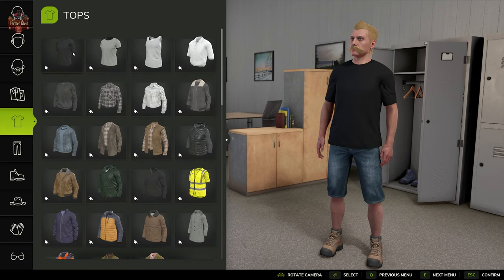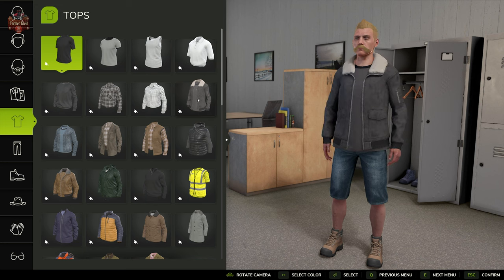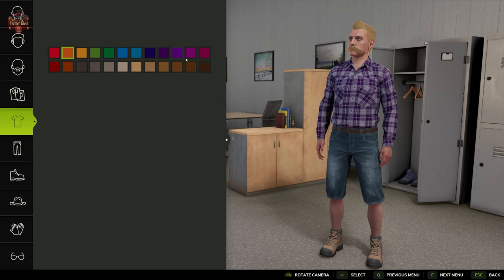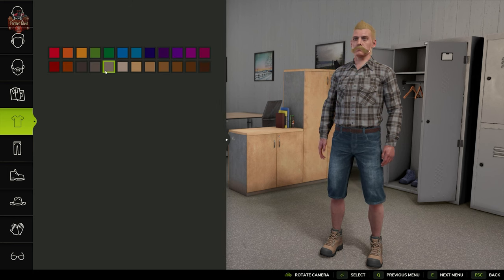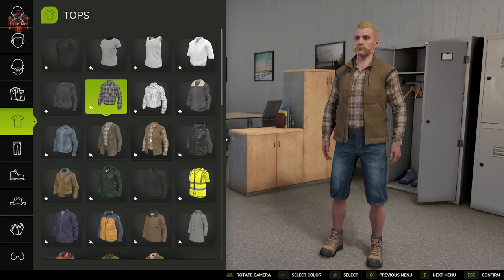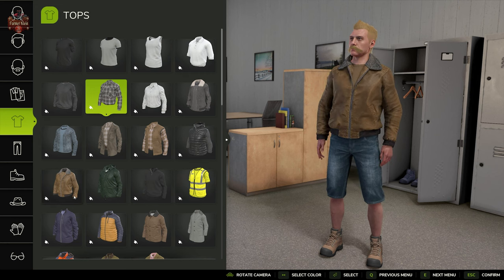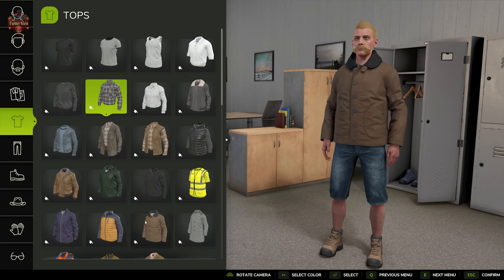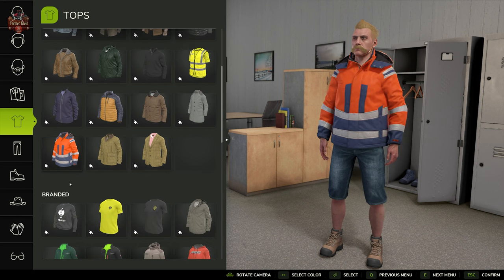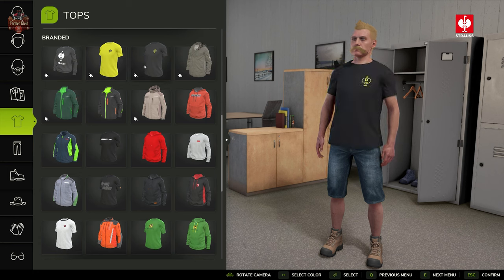We have standard shirts, and standard shirts that we can put in various colors. Down here we get into jackets, and then we have branded shirts, sweatshirts, and jackets — several from Strauss.